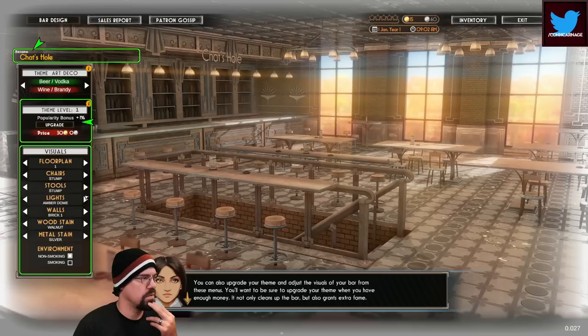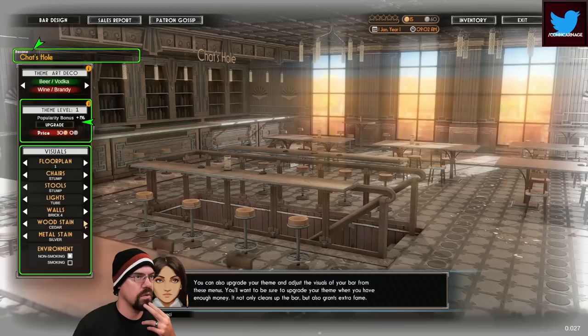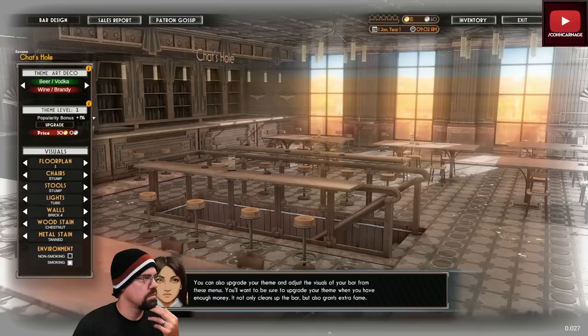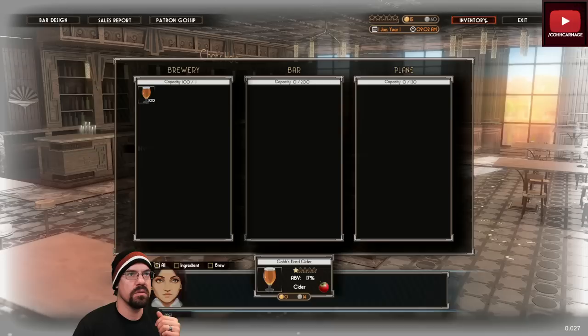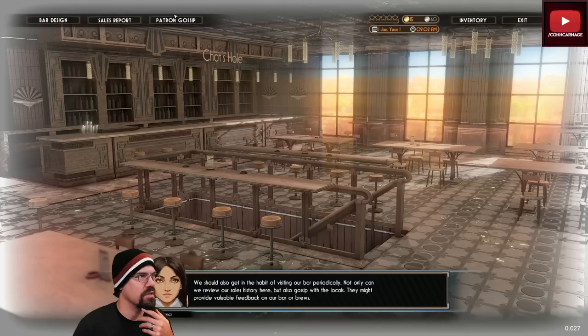Look at all this. You're just saying you might have wanted to put the bar on the first floor — no one wants to get drunk and then have to take like three stairs. Open the inventory and make the transfer. Open for business! Visiting your bar periodically, you gossip with the locals.